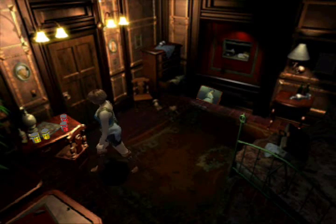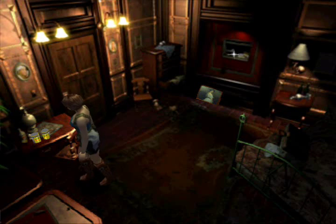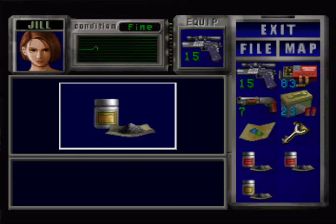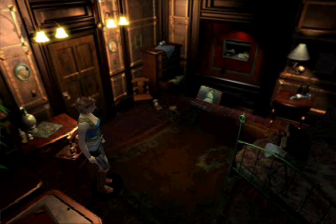I think things get generally speaking somewhat easier from this sort of point — emphasis on the word 'generally', because that's not necessarily the case all the time. Gunpowder! Yoink. Yoink. Now this is interesting — I could make some more magnum bullets here. Because we've got a C, and now we've got two A's and two B's. That's tempting to make more magnum bullets.